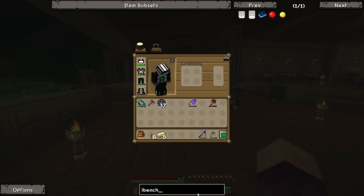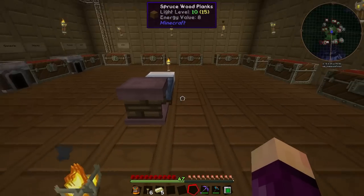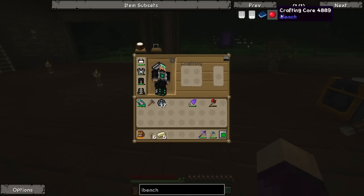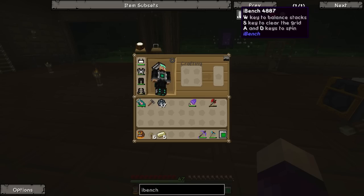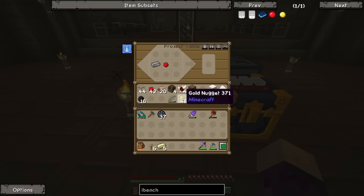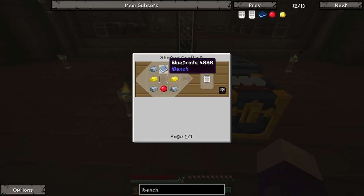We're going to work on some other stuff, starting with something we should have made a long time ago - the iBench. This is something a bunch of people have mentioned in the comment section. The iBench is a mod all on its own that adds like five items. It's a portable crafting table. The main reason we're making it is not because it's portable - it's mainly because our current crafting station crashes when we try and use the NEI shift click, which is a real pain.